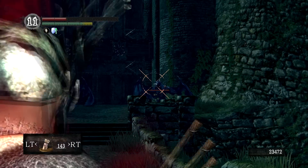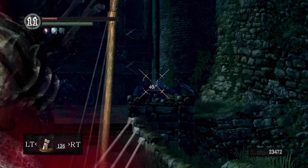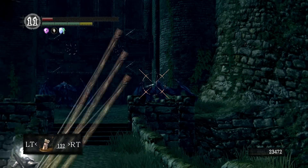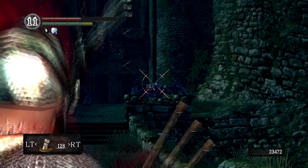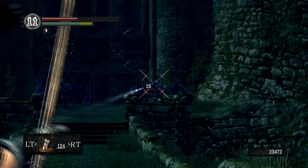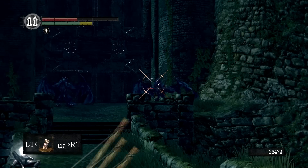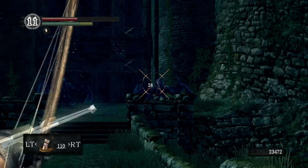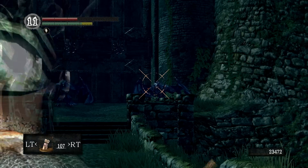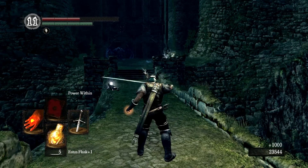One thing to remember: Power Within is slowly draining your health — you can see it in the top left corner. At some point it's wise to stop and actually heal. Power Within has just run off but the dragon is nearly dead, so we'll just keep firing a few arrows. One left.